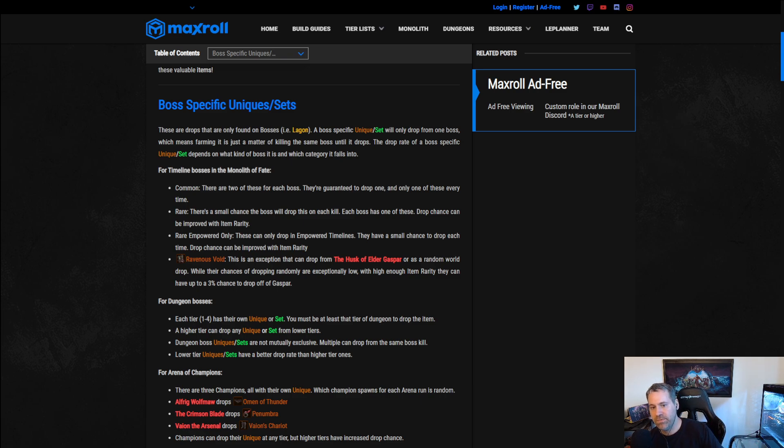Every boss has one rare-tier unique, and the drop chance can be improved with item rarity, which can be increased through corruption and good modifiers. These can drop in non-empowered but are more easily farmed in empowered. The next tier is 'rare empowered only' — it's not tied to the other tiers, so you can drop a common, a rare, and a rare empowered-only item all from the same boss kill. These only drop in empowered timelines, meaning you need at least 100 corruption.